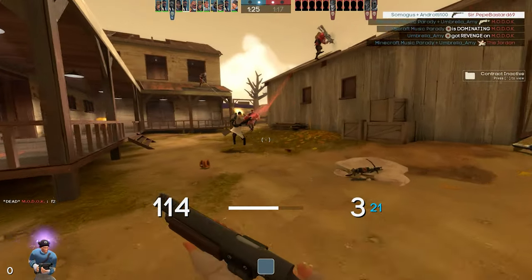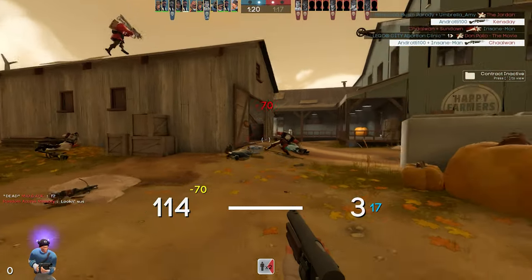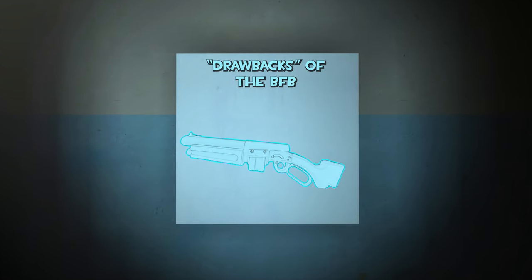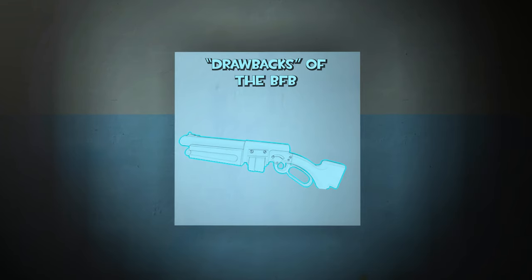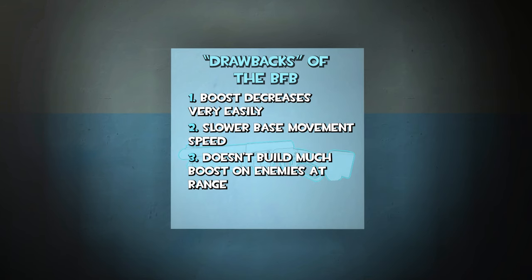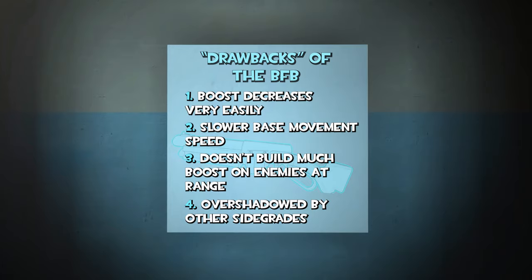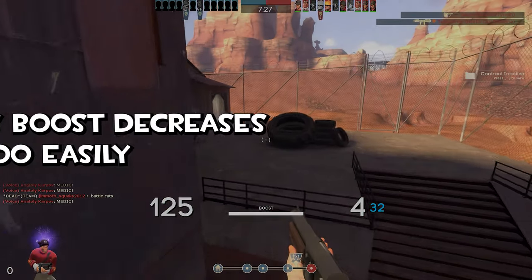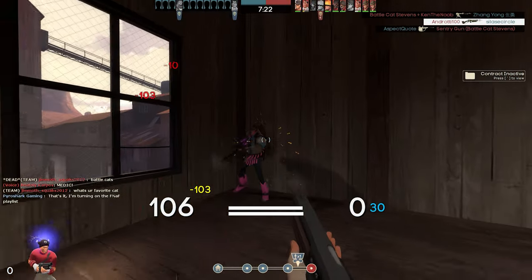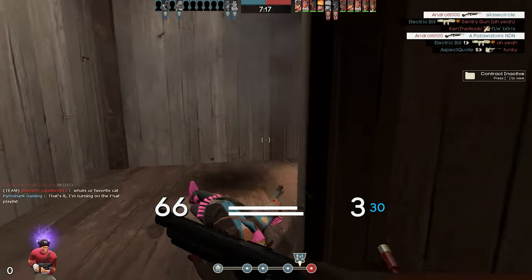On a real note though, what if I were to tell you that the boost reduction debuffs are not actually as bad as you might think? A lot of the main arguments I had with the BFB before I started using it more consisted of it taking only 25 damage to lose your boost, the slower movement speed when it's empty, the challenge of building boost when enemies are further than the BFB's effective range, and how much better people perceive Scout's other primary weapons. Sure, it's pretty easy to lose your boost — but it's also just as easy to gain it back, with you only having to deal around 50 to 100 damage to earn a noticeable or maximum speed gain.